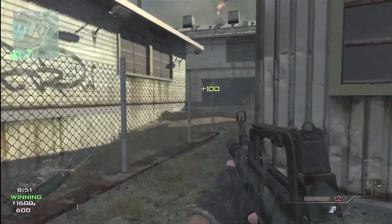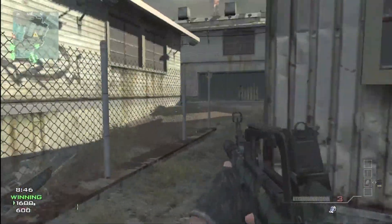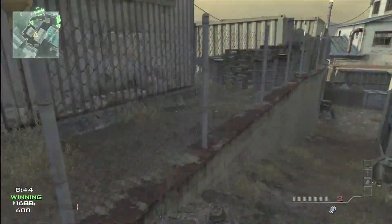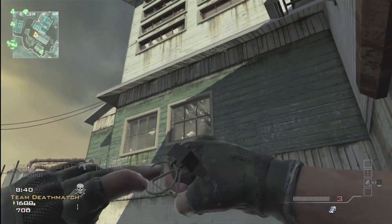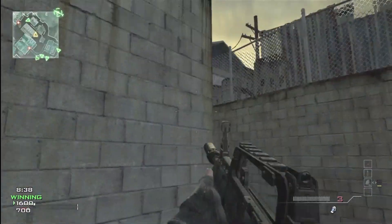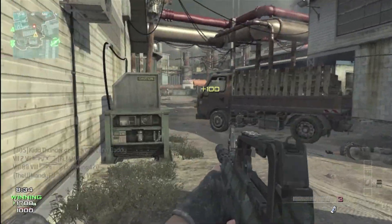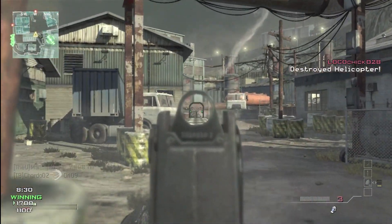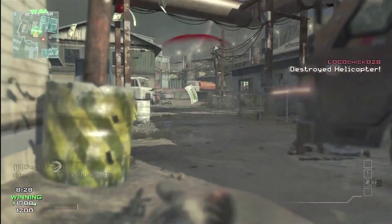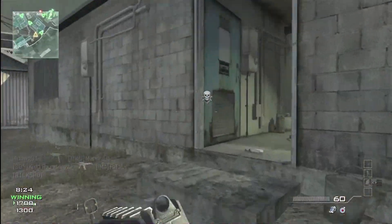One thing I just recently realized is that the killstreak bar on the far right bottom of the screen — you can actually skip killstreaks by pressing up and down on the d-pad. I learned that yesterday and was like, oh, finally! So if you get an extra killstreak, or you want to drop your UAV first to see where to use it before dropping another, now you can finally do that. It's a nice addition.